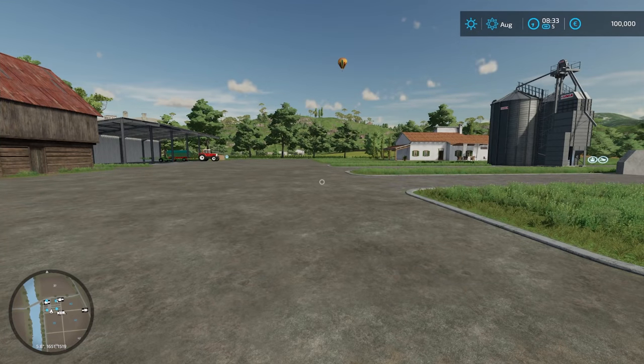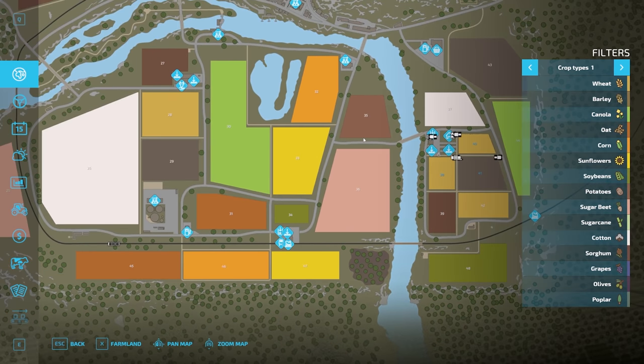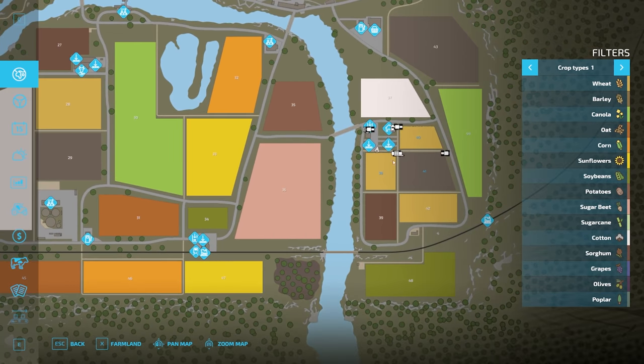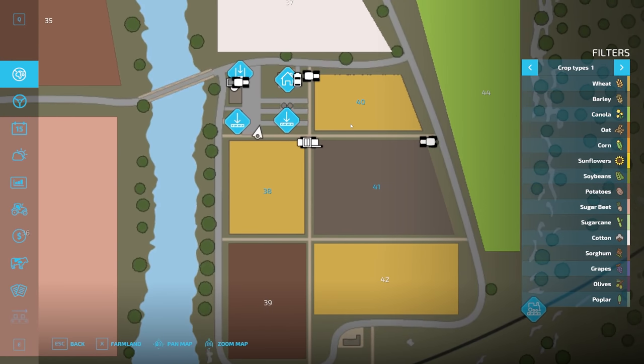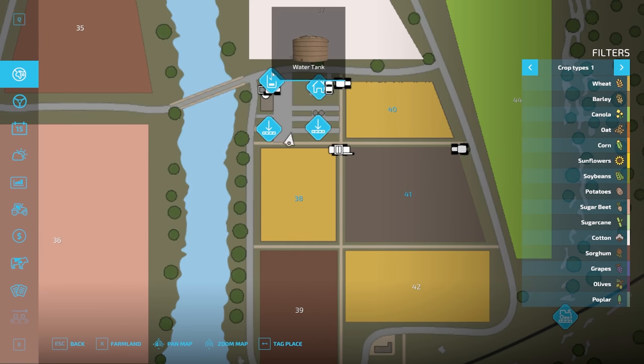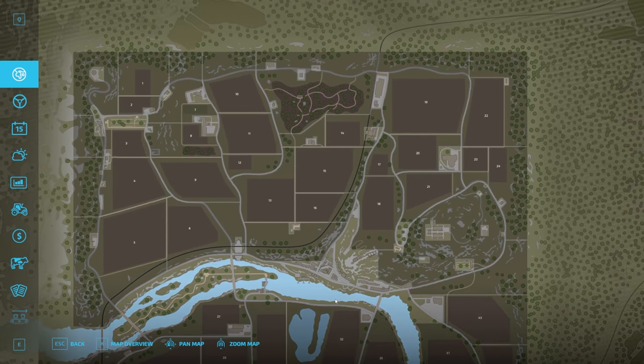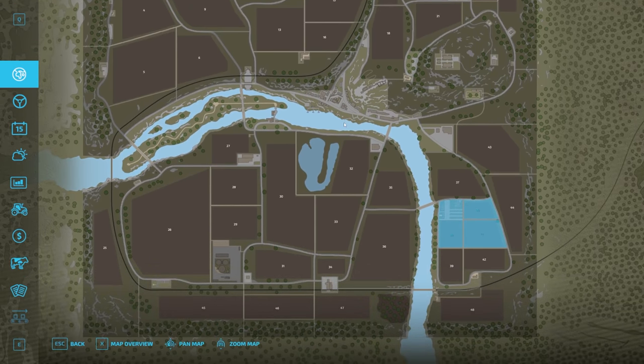Before we really get going with any kind of tractor work, let's just take a look at the heads-up display. We've got the mini map here. This is our main yard and you even have different icons for the different types of machines — combine harvester, tractor. We've got the Valtra Valmet tractor, the Massey Ferguson, and the Steyr just there, as well as the farmhouse, silos, hayloft and water tank. We own fields 38, 40 and 41. If I just zoom out, you can see how vast this map really is.